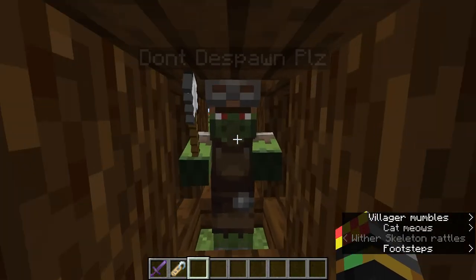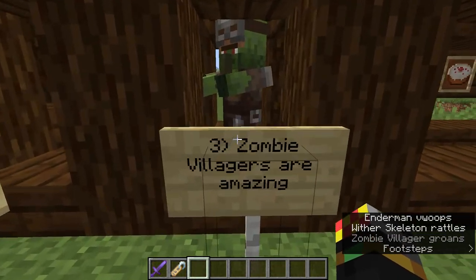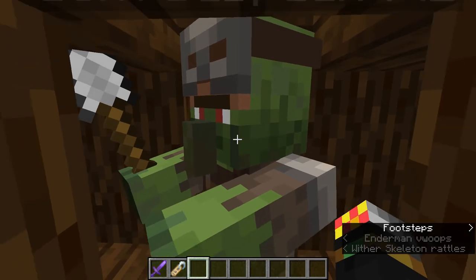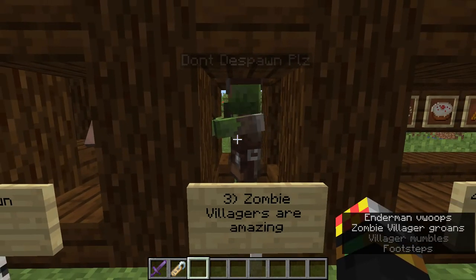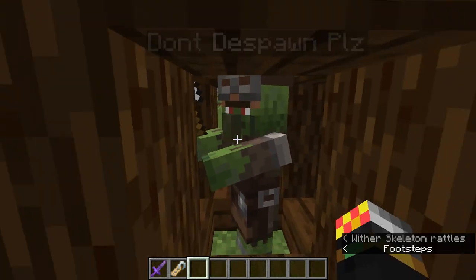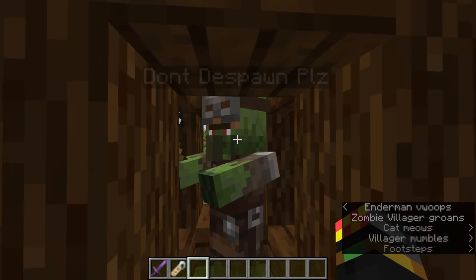I might put a card up if I don't forget and if I'm not lazy. I believe in Java edition, if you cure the zombie villager five times or something along those lines, you get huge, huge discounts. That is zombie villagers.